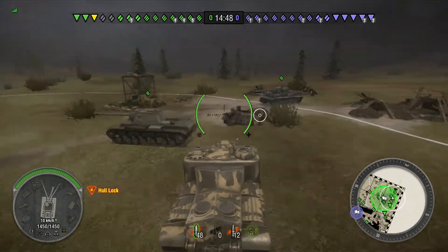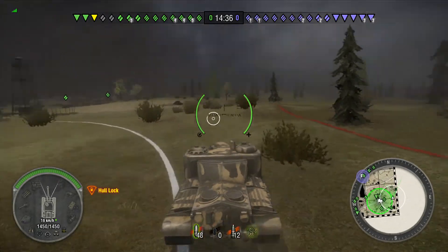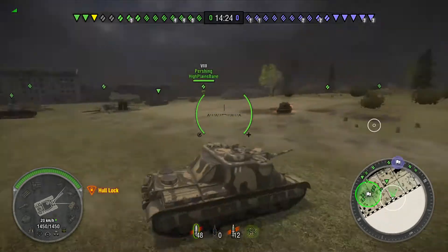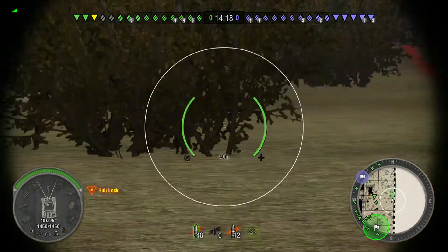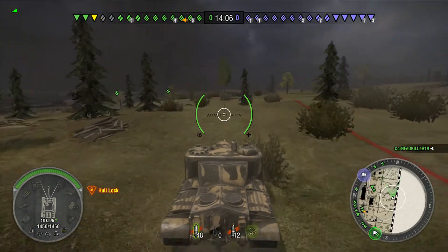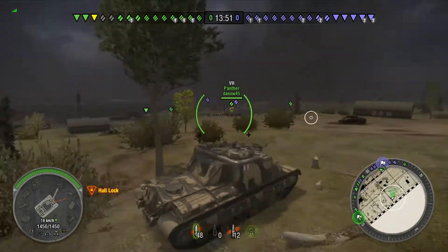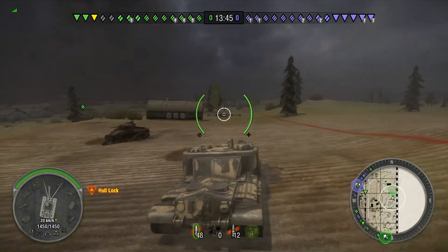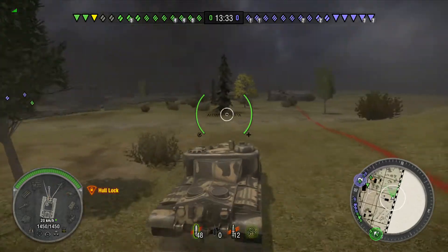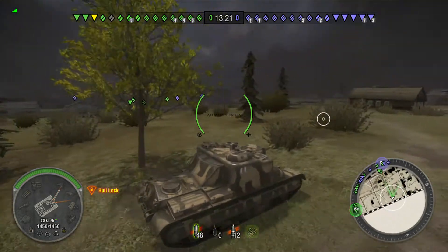Grey Ghost spawned in the southeast corner of the map and is making his way up to the northeast corner. I did speed this part up to three times normal speed — figured no sense watching him traverse from one end of the map to the other. The AT-15 has a top speed of around 20 kilometers an hour, so if we had a three times speed button in the game there'd be a lot of happy AT-15 drivers.